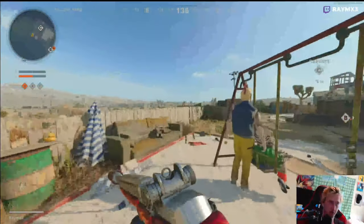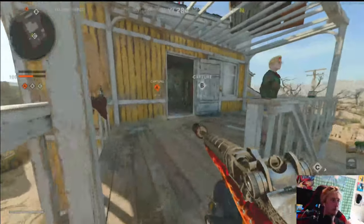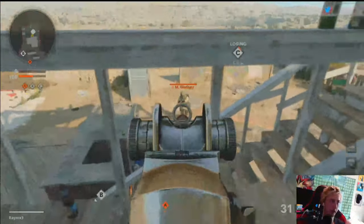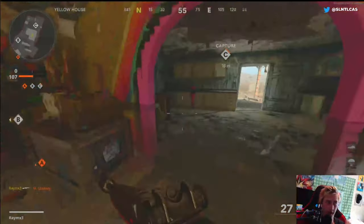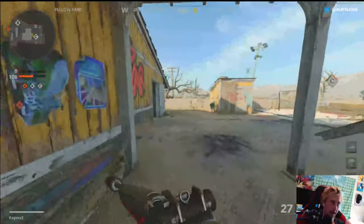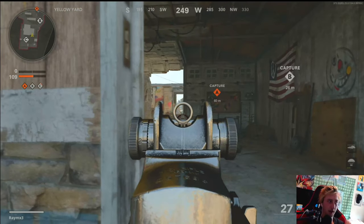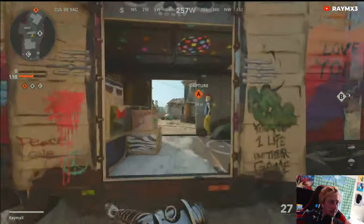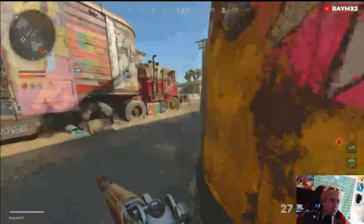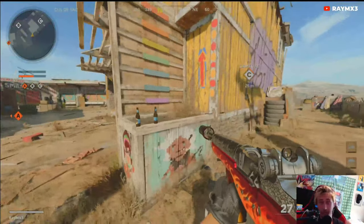Another thing I like to do when I start a game — I call it the circle, and I kind of do it as a joke but also seriously. I run up the stairs, run down, I do the circle — it kind of lets people just congest the map a bit. I know it's kind of a cheesy way to play, but I'm really good at getting killed right off the get-go on Nuketown. Those are all the basic tips.